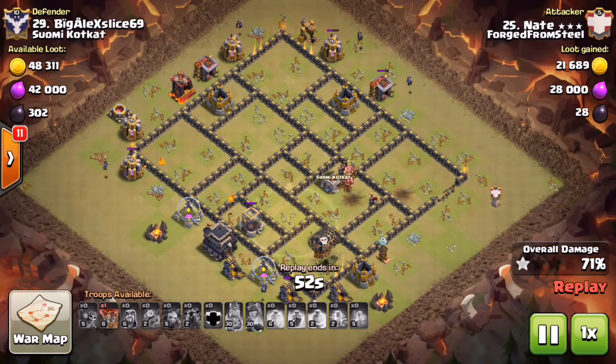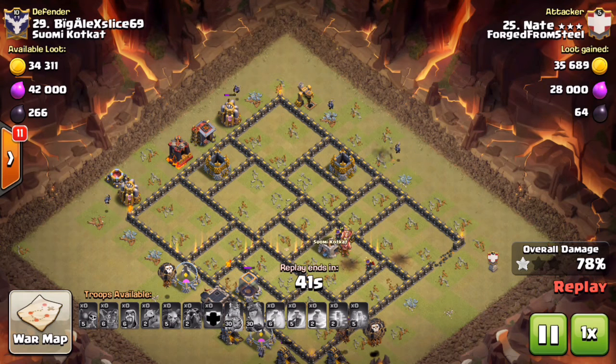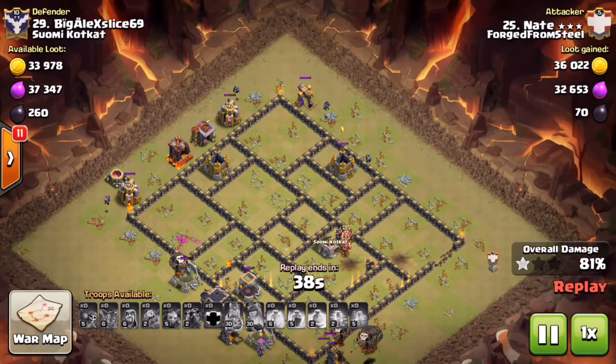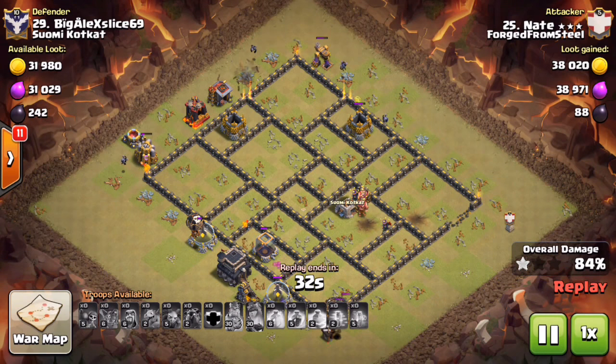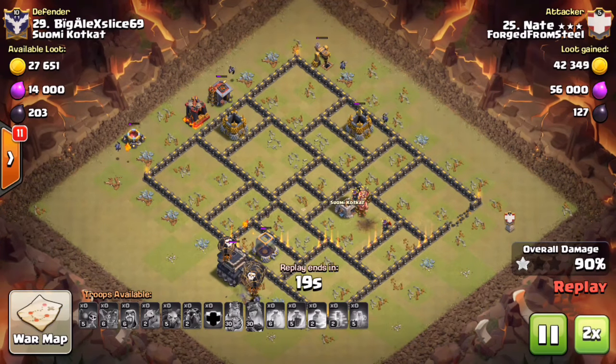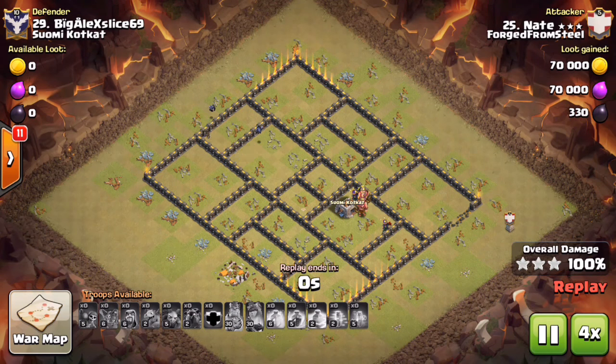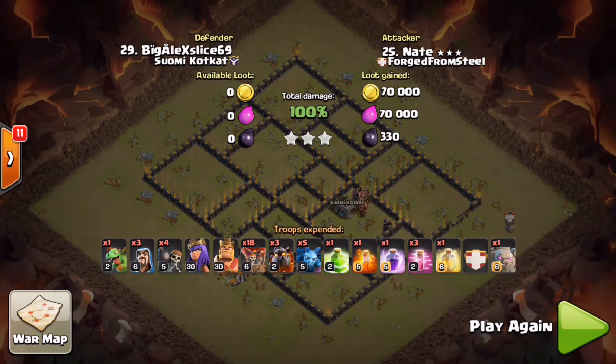Notice he does have minions on the back end. Always drop your cleanup troops — whether wizards or minions — on the opposite side of your loons, on the other side of the base. It sounds like a no-brainer but you'd be really surprised. Notice where your pups are, notice where your loons are finishing, and if you have minions for cleanup put them on the trash buildings away from the pups and loons to make sure you do not have a time fail. Really good job Nasty Nate three-starring that base and showing us how to do a CB lalo in today's meta.